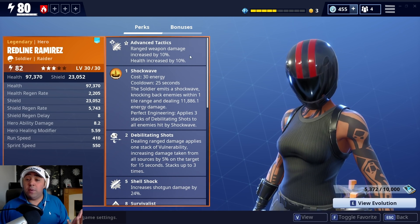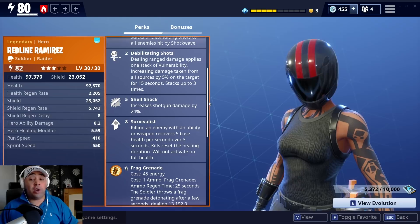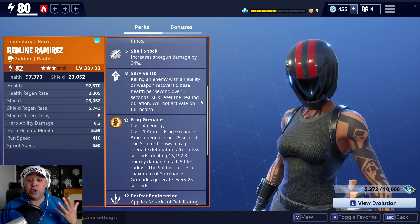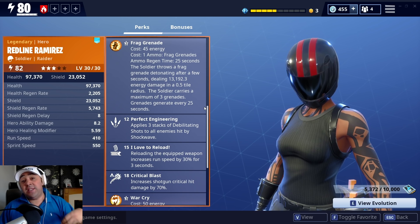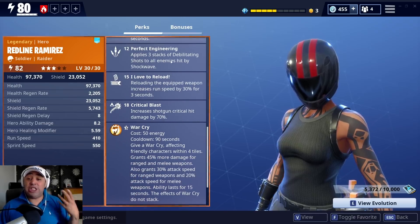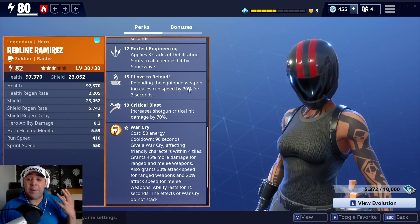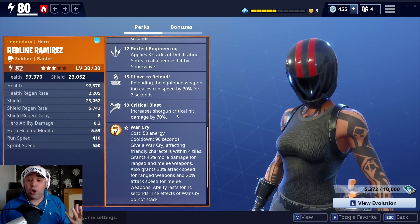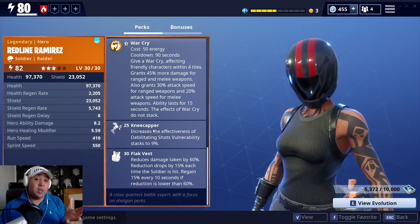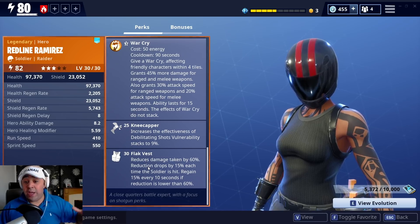Really quick rundown of skills. We've got Advanced Tactics, which all soldiers get. Shockwave, which is great. Debilitating Shots, which is fantastic. Shellshock — awesome, because you get increased shotgun damage by 24%. Survivalist definitely helped us out — killing an enemy with an ability or weapon recovers five base health per second over three seconds. Frag grenades. I decided to use First Shot Rio for the extended War Cry on there. Perfect Engineering applies three stacks of Debilitating Shots to all enemies hit by Shockwave. I Love to Reload — reloading the equipped weapon increases run speed by 30% for three seconds. Increased shotgun critical hit damage by 70%, which is probably what gave us the combat score. War Cry. Kneecapper is fantastic — it's one you get on the Urban Assault as well. Increases the effectiveness of Debilitating Shot vulnerability by 9%, so it's great for softening waves. And then Flak Vest — reduced damage taken by 60%, which is why this character is such a tough little cookie.